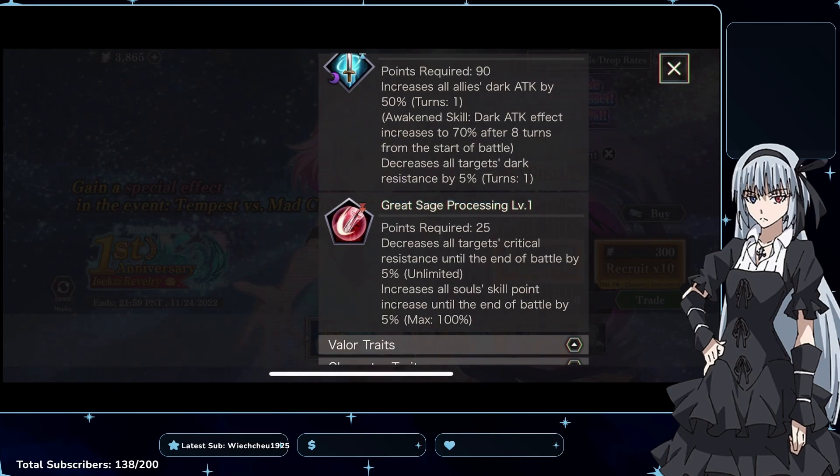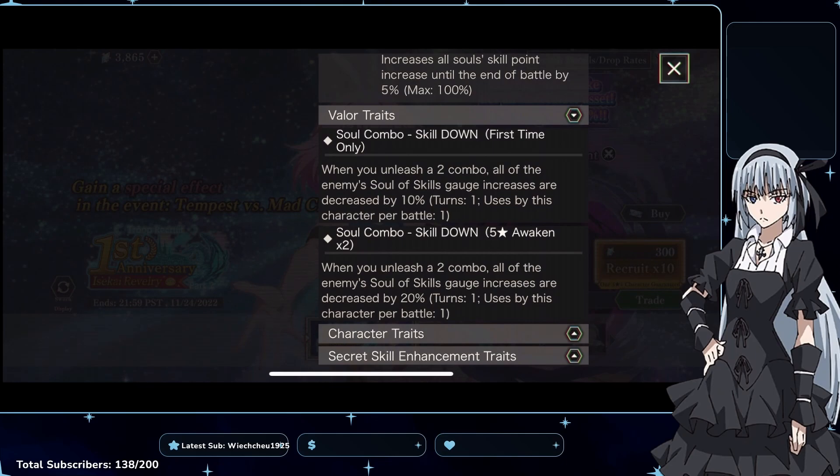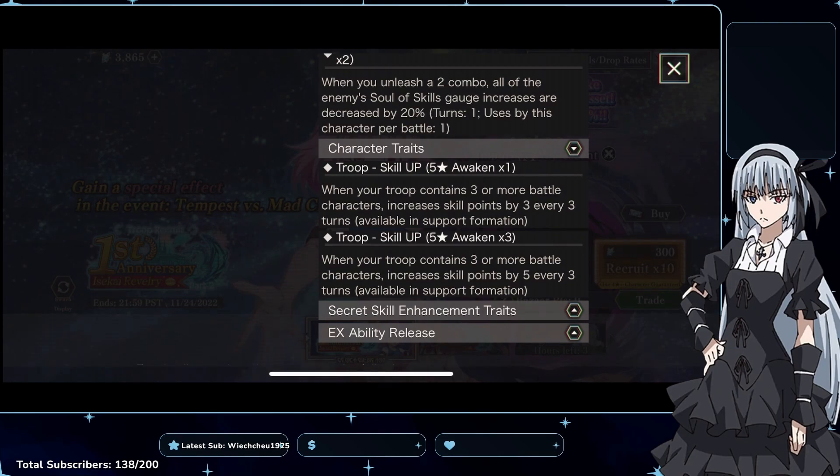The soul skill point increase is kind of niche. I understand the idea — you use that skill over and over to help build up Veldora — but I feel like it's something you'd just pop occasionally, not really focus on. Her valor trait: when you unleash a 2-combo, all enemies' soul skill gauge increase is decreased by 10% or 20% — it's okay. Her character trait increases skill points by 3 or 5 every 3 turns — also okay.